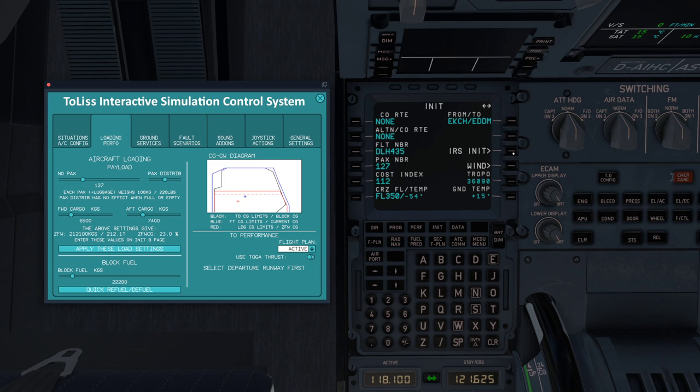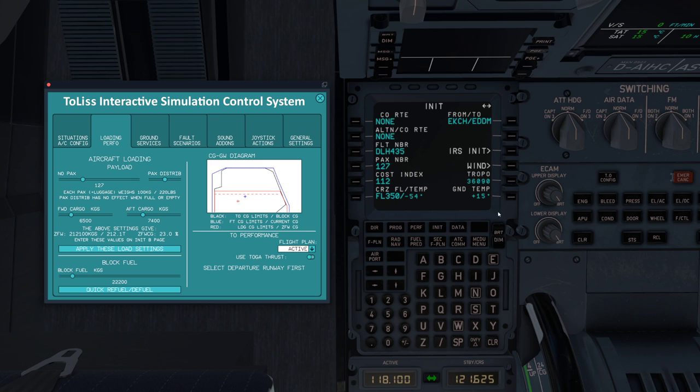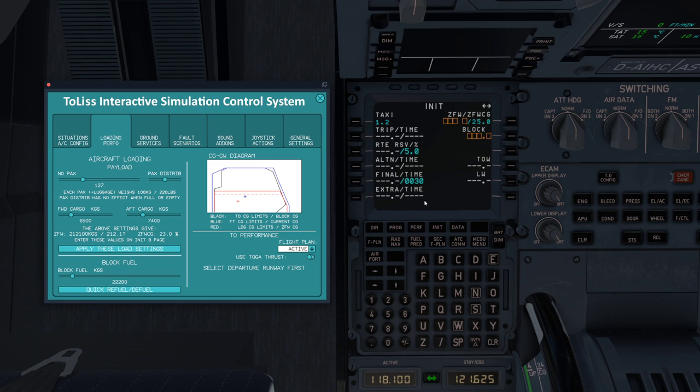Now go to the SNIP page, press alarm reference, and confirm the alignment — that's good to go. Press the right arrow and enter our zero fuel weight: 212.1, plus our CG — center of gravity — which is 23.0. Enter those in. Block fuel is 22.2. Once you enter it, it should turn green. Beautiful — we get green values, very good.